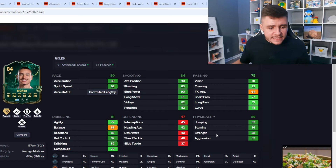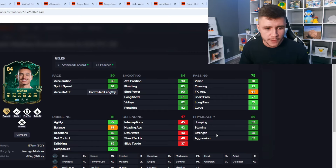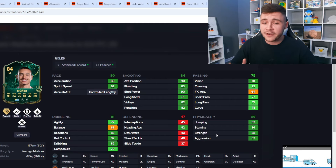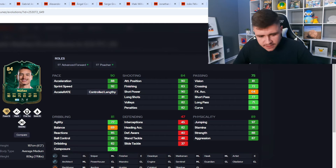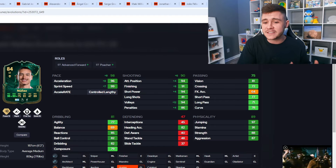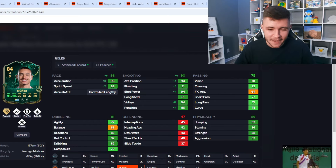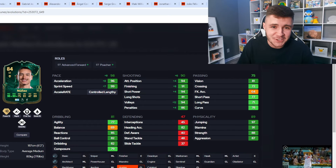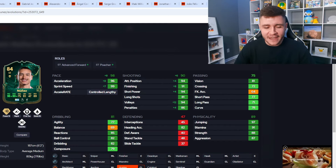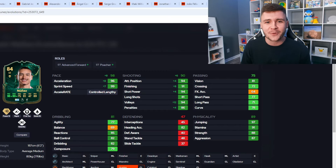His physicality is going to be a huge part of his game — 89 physicality, 97 jumping, 91 stamina, 88 strength, and 87 aggression. He's six foot two, so you can use him as a target man whipping in crosses, but because the technical side is quite good you can also play the ball to his feet. The Hunter chem style is probably your best option to get the most out of his pace and shooting — with Hunter he has 98 pace overall and 90 shooting. For 5,000 coins he's going to be a phenomenal option.